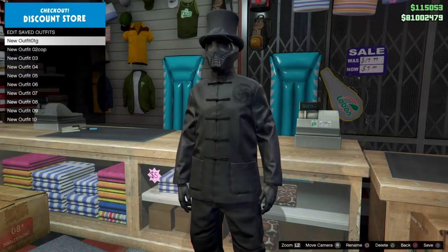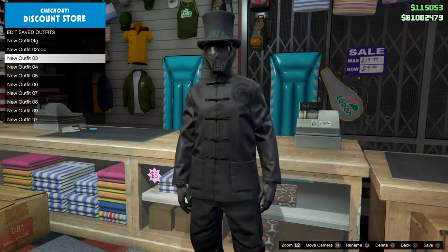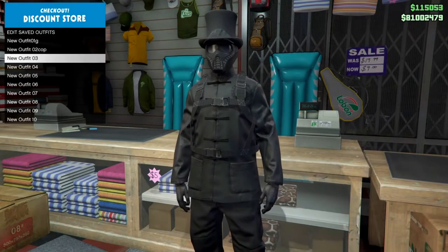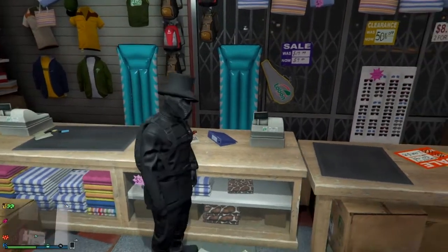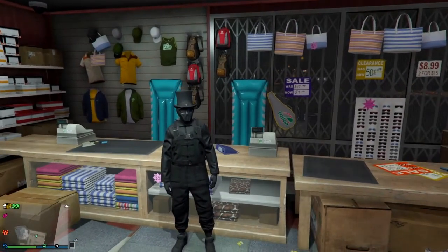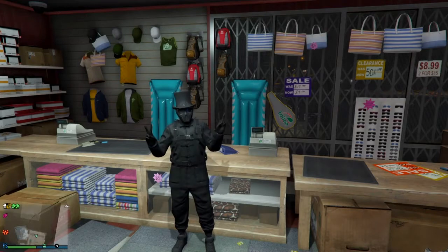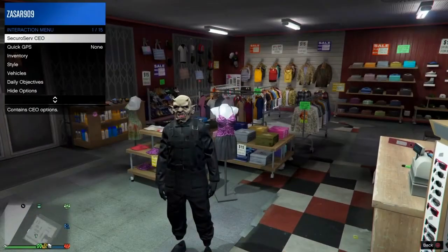We've got a pretty dope outfit coming together. We have one last step — if you have a parachute, go ahead and equip it. If not, go get one. We're gonna put the parachute on this outfit and save it just like this. That is the first sick outfit done, and now I'm going to show you another method for a similar outfit.